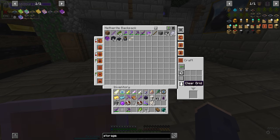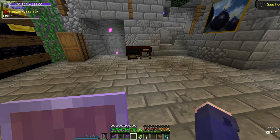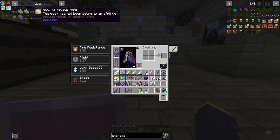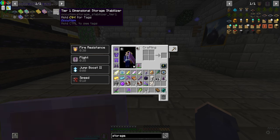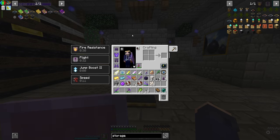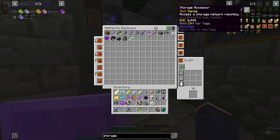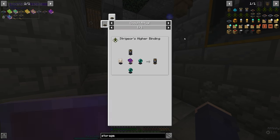This works very simply — we just put these together, and just like that we have a dimensional storage actuator. We put that in the middle, and here is our storage right now. It's very lacking — we only have 128 spaces. That's not a lot. We're going to be expanding that by adding different tiers of dimensional storage stabilizers. But before we do that, we're going to make a storage accessor.